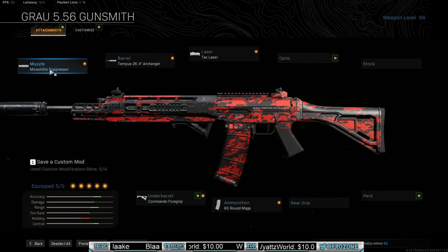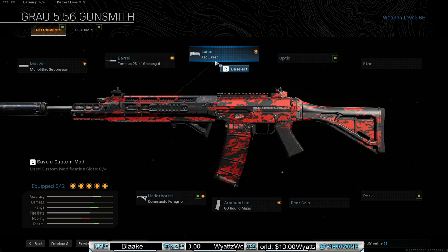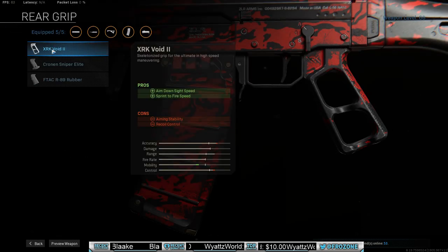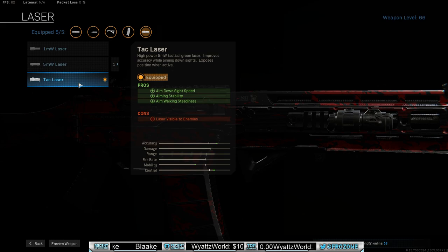Let's get into the attachments. I use Monolithic Suppressor, of course, the Tempest 26.4 Archangel — however you say it, I don't know. I personally use Tac Laser. Now you don't have to use the Tac Laser — a lot of people are against the lasers. If you do not like the Tac Laser, you put the rear grip XRK Void 2 on. But I use the Tac Laser — it has so many positives and I just think it's insane. The laser is visible to the enemies, but that's only if you're ADSing, so it's really not that bad. I recommend the Tac Laser.